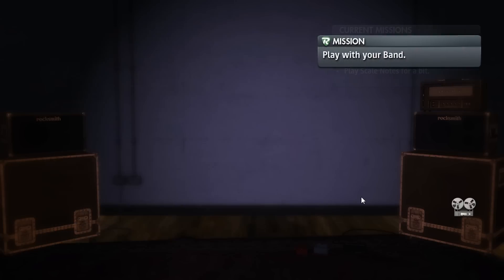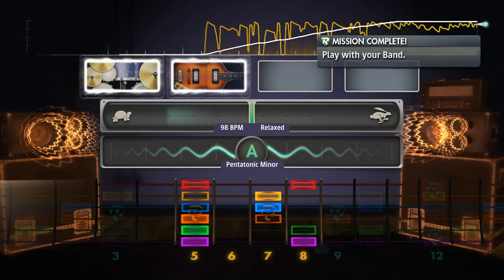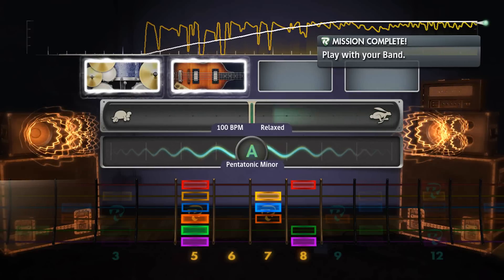The Session Mode, which everyone is raving over, is very cool. You can choose your own band or pick from custom ones Ubisoft has made for you, with options including guitars, keyboards, pianos, and all sorts of different instruments for jamming with a band.